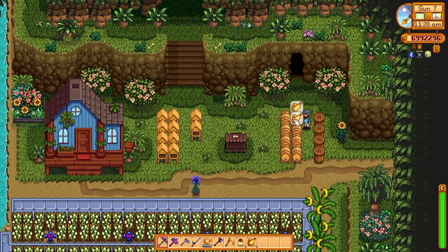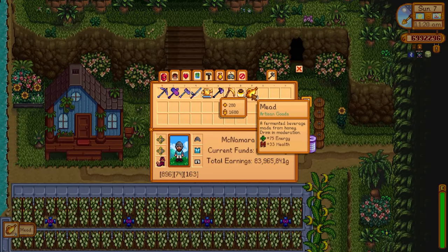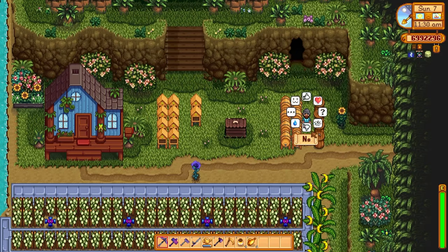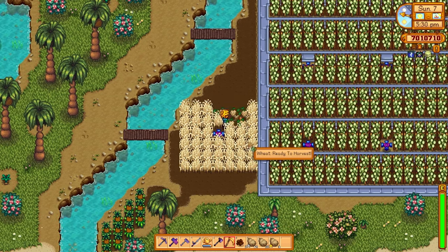When the fairy rose honey is processed in a keg we get back regular mead — so the rule of thumb is: do not put your fairy rose honey into kegs, you will lose money. But if you don't have fairy roses and you just want to convert regular honey into mead, you will make a double profit. Mead is a lot more profitable than regular honey, and the great thing is it only takes 10 in-game hours to process honey into mead, meaning you can do this twice per day no problem.